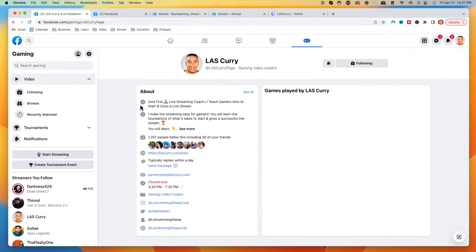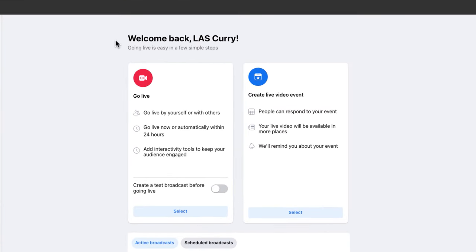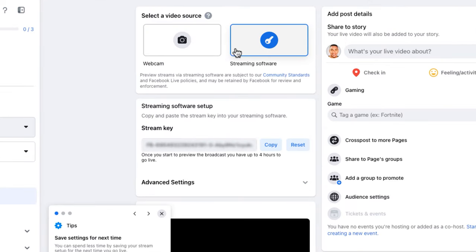Once you have it set up, you'll have a page like this. On the left-hand side, we want to go ahead and select Start Streaming, and that's going to bring you over to the dashboard. You're going to come to the top and select Set Up Live Stream. It's going to say go live, and what we want to do is hit Select. That's going to bring us to a page that gives us the information we need to stream. You'll come up top, select Streaming Software, and that's going to give us a stream key — that's the first step we need to take.